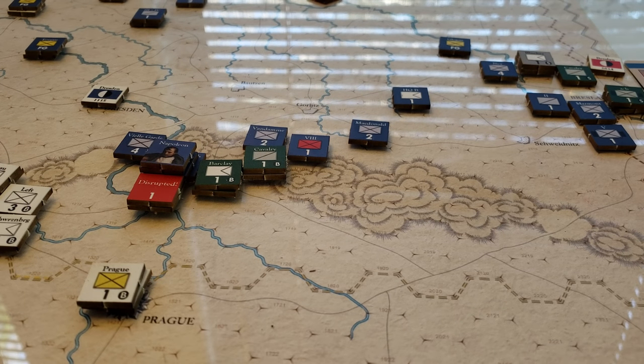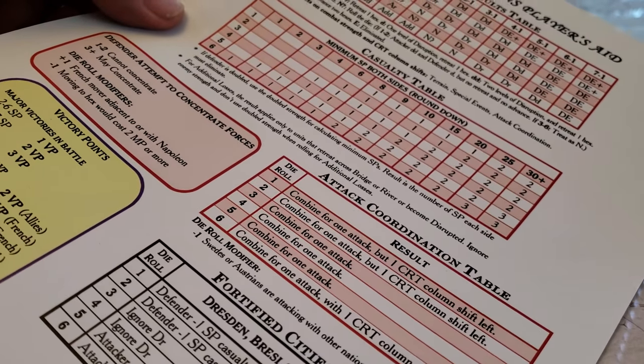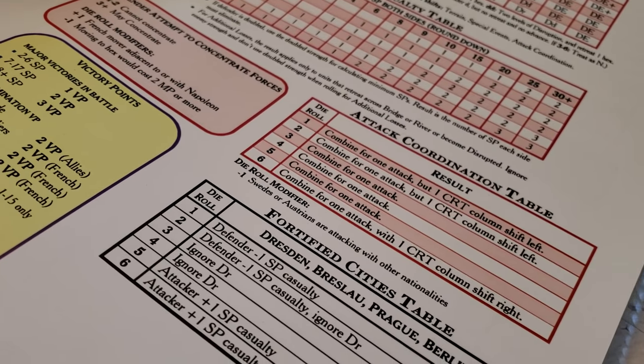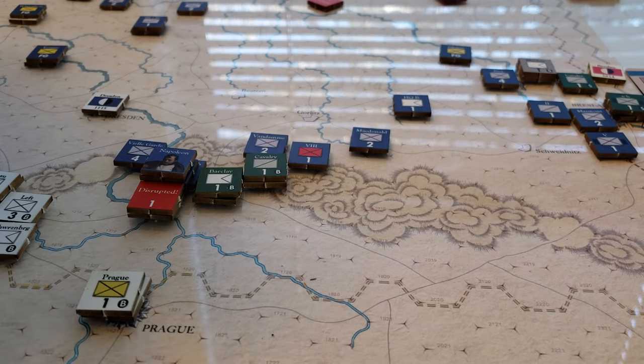Welcome back to the Big Board. Take a look at Campaigns of Nations — it's a John Thyssen design with a succinct seven-page rulebook and a double-sided chart to help you get through the details. It features a double CRT: a basic odds table with a follow-on casualty calculation based on the number of steps or strength points involved in the combat.